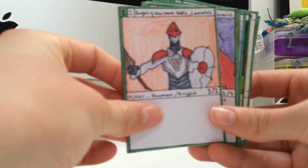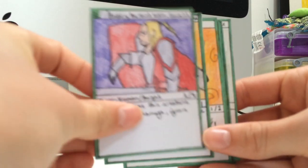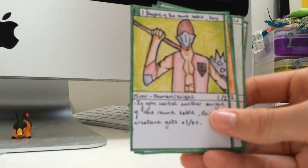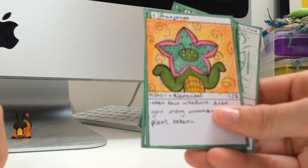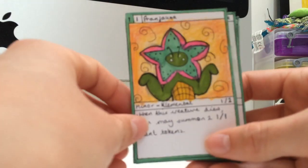Here we have Knight at the Round Table Lancelot, Knight at the Round Table Gawain, Knight at the Round Table Galahad, and Knight at the Round Table Kay. And now we have Pranthorna. He's an Elemental, and when he dies, you can summon two 1/1 plant tokens.